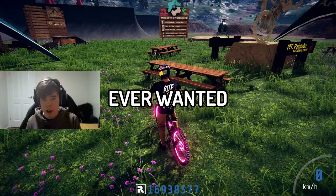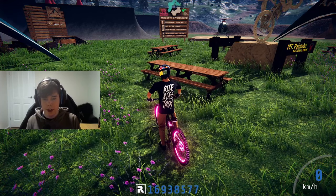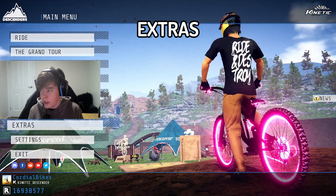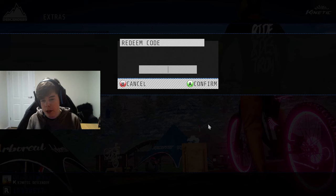Have you ever wanted over a hundred free items in Descenders? Well now's your chance. I'm going to give you all the codes for free items in this one video, so make sure you stick around to get all the codes and a bunch of free gear. To redeem a code in Descenders, press the options button on your controller or the escape key on your keyboard, then scroll down to Extras and go to Redeem Code.